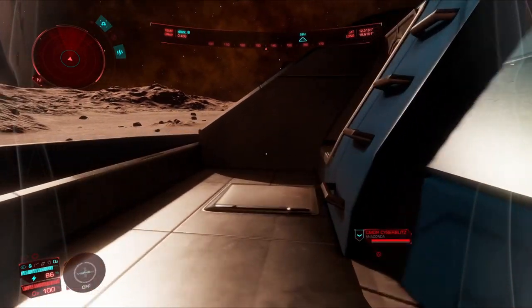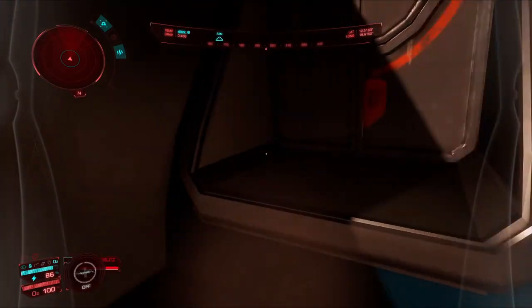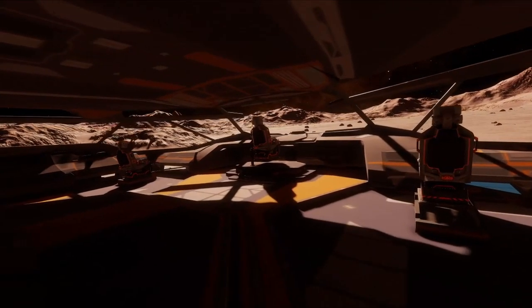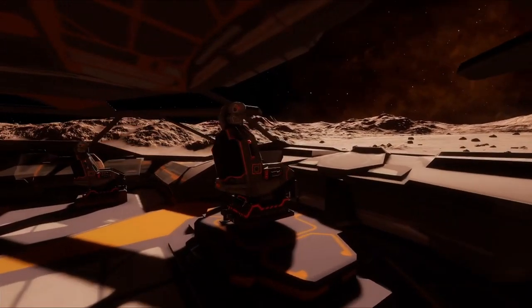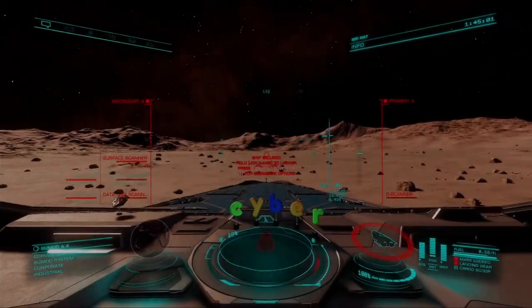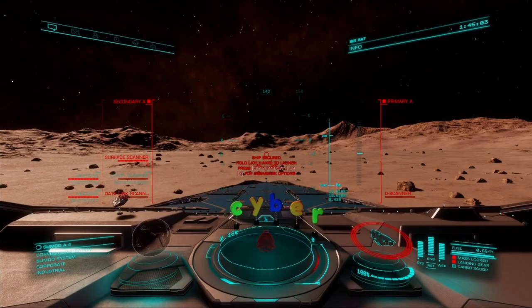You're going to have to use some imagination here. As I walk down this corridor I'm just going to turn left here and enter the main cockpit area. As I approach the main pilot seat it would be nice if Frontier would allow you to climb into your seat, providing the immersion a lot of commanders are desperately wanting to experience.